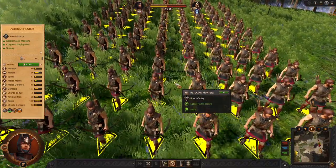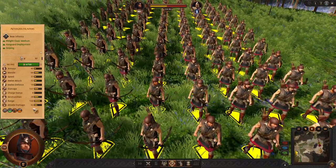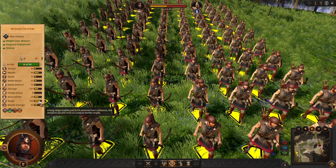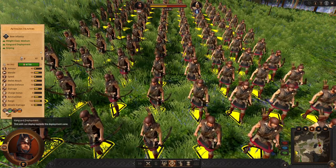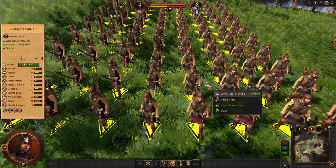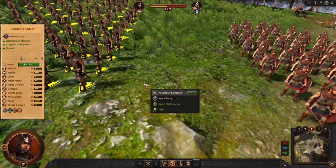What we have next — the Aetolian Hunters. These are very good decent archers with very nice range and damage output. You can use them as always with Ithaca. Very, very good archers in my opinion.